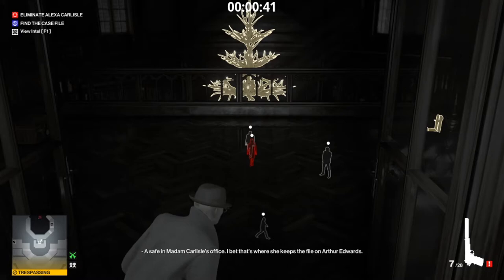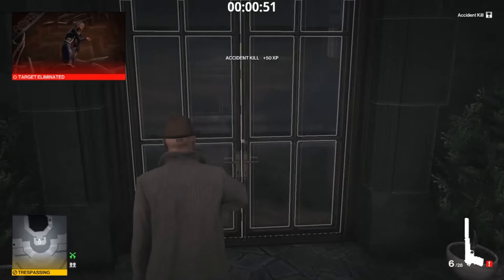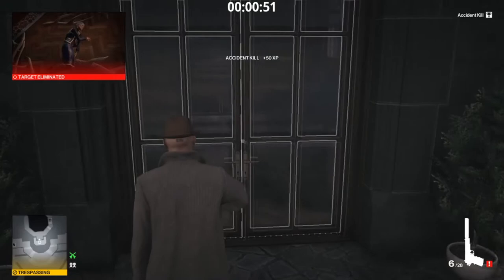Here she is now. All we need to do for this challenge is drop this moose chandelier on top of her. As she gets under it she'll stop, and we can just shoot the chain — and that's that! 'I Find This Amusing' challenge complete. Nice and simple, very quick. If you found this video helpful please like, comment, and subscribe, follow me on Twitch, and I'll see you in the next one — thanks!